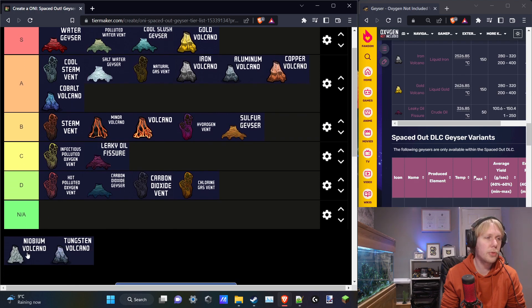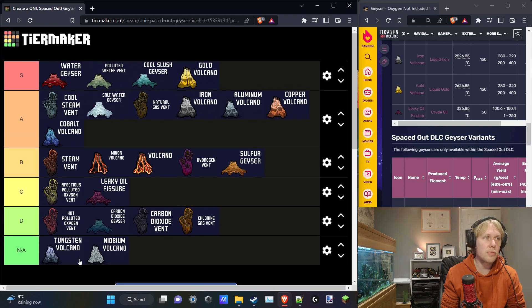The last two are the Niobium Volcano and Tungsten Volcano in Spaced Out — I'm putting these in their own special not-applicable category. You only find these on other planets outside your starting asteroid, so you're never going to start with one. Tungsten has really good thermal properties and you combine it with niobium to get thermium, which gives you the best thermal properties and highest overheat temperature for your buildings. These are kind of mandatory for late-game build projects, but since you always find them in space, they're a constant presence rather than something that changes your starting situation.